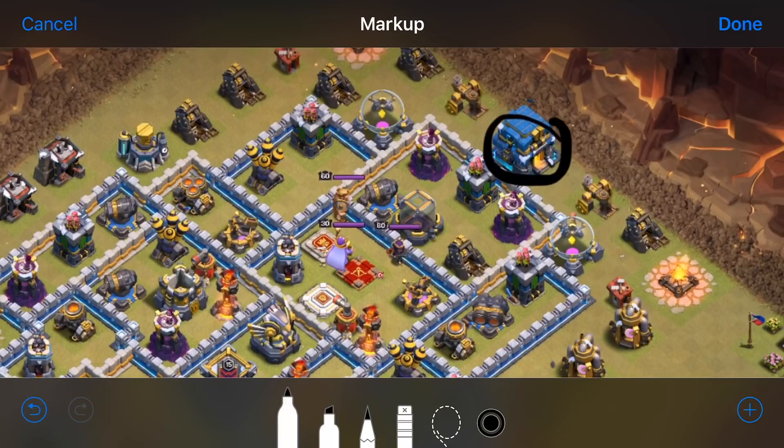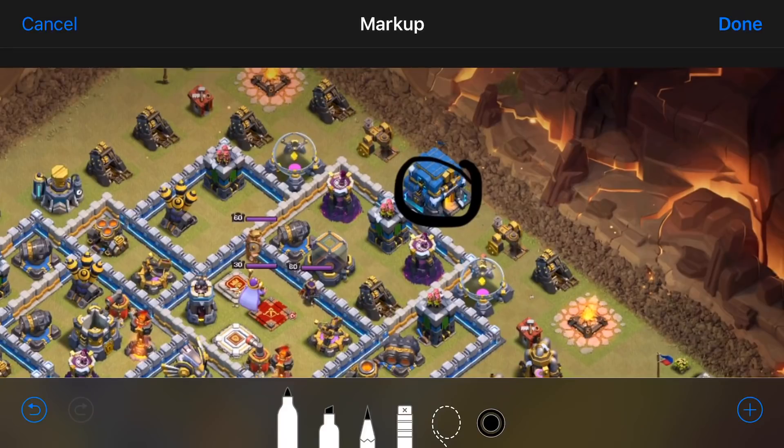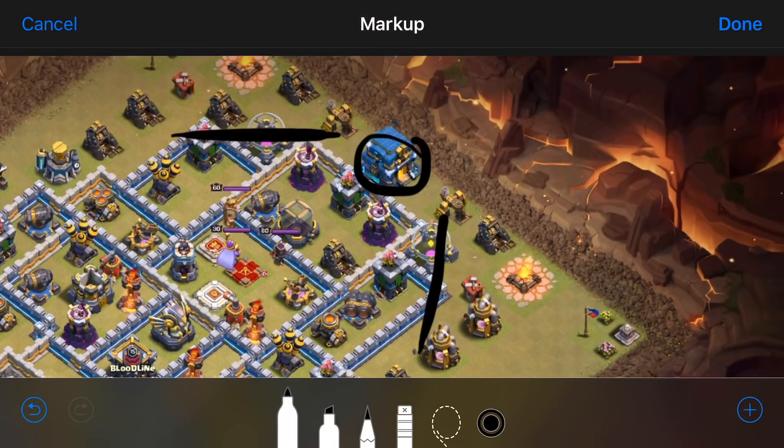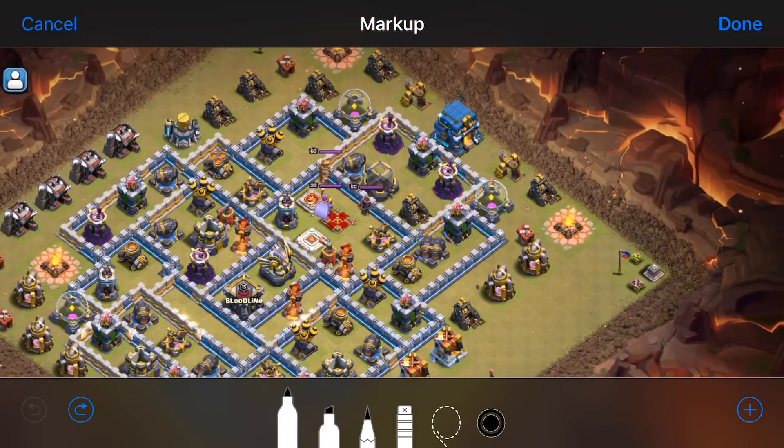When you see an exposed town hall, you're generally going to want to do some kind of sui hero attack or queen walk attack. On this one the town hall is really close to the edge and comes to a point on the base, so it's pretty difficult to do a queen walk towards it — your healers would be targeted right away. So we're going to avoid a queen walk and go for a sui hero. We could do a sui hero lalo, a sui hero electron lalo, or a drag bat.